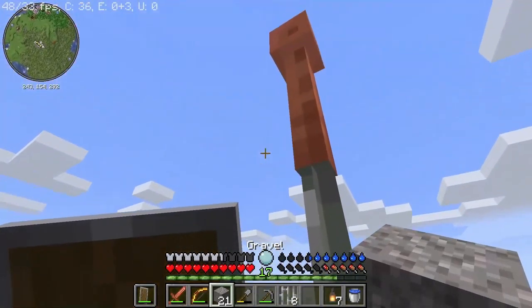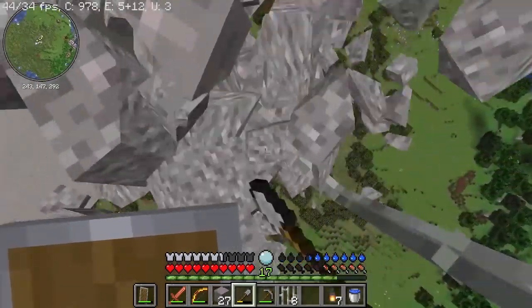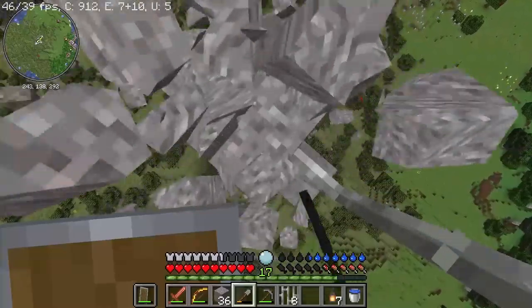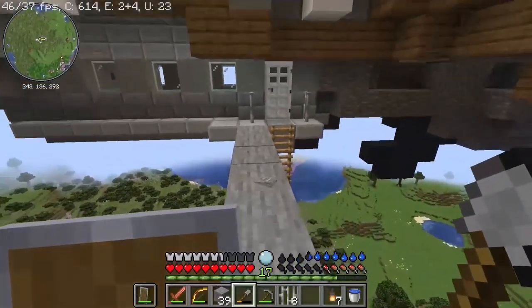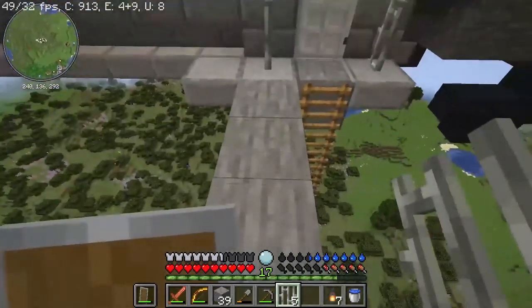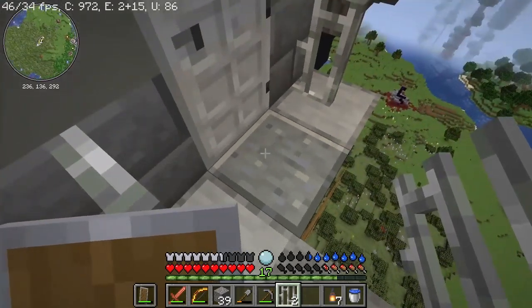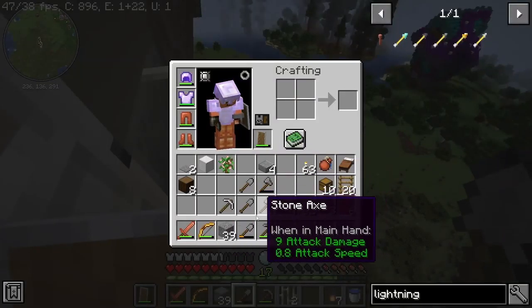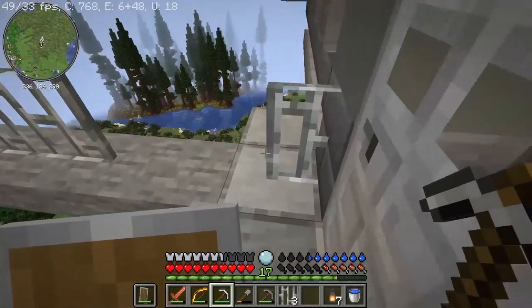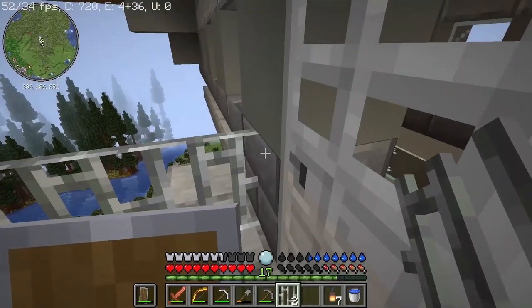And then we got the lightning runners up. I can hear the bad guys inside. Stone isn't all that conductive, so we'll just have to do something like this. We're going to run out of railings, but we can just connect the ladder to the ground. That would work.